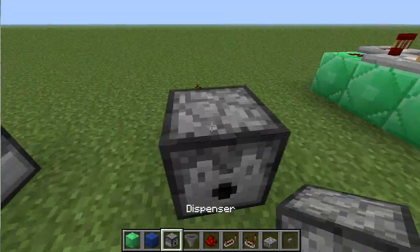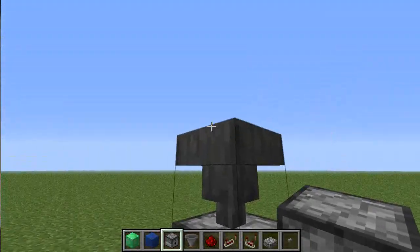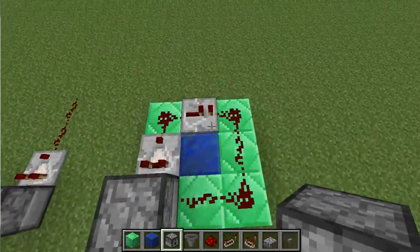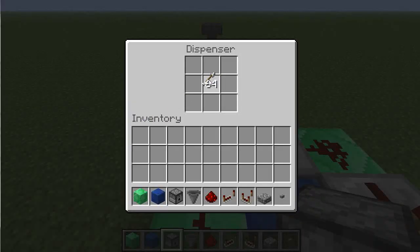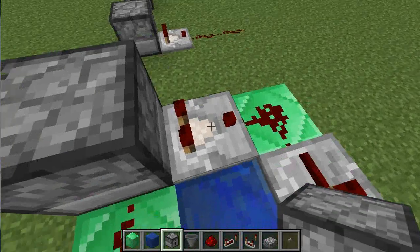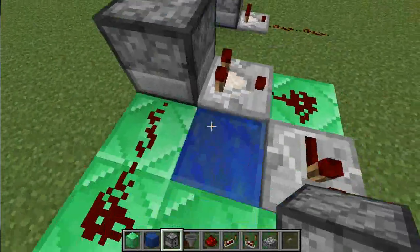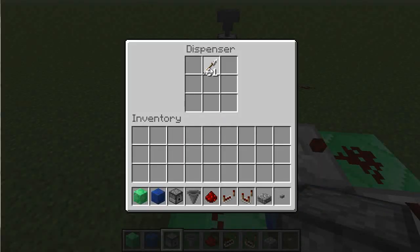This is a key mechanic of the process because it will indicate whether there's an egg in there. The egg will automatically transfer from the chicken into the dispenser, be checked by the comparator, which will send a signal around in this kind of circuit back into the dispenser, which will cause it to fire. The comparator shoots into one distance of redstone, which is then repeated, making the signal go all the way around. There's enough delay that it will circle around, and just as the item enters, it gets shot out immediately.